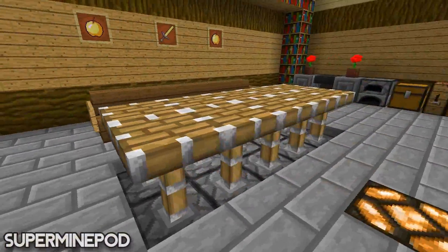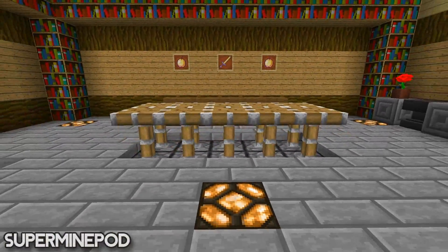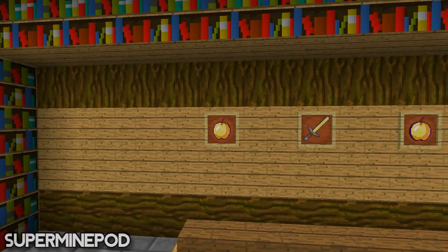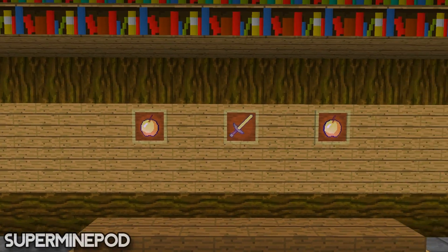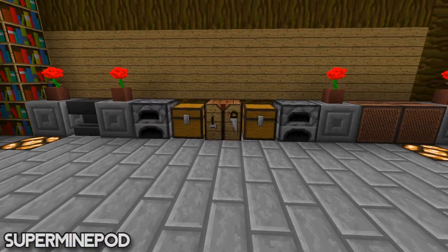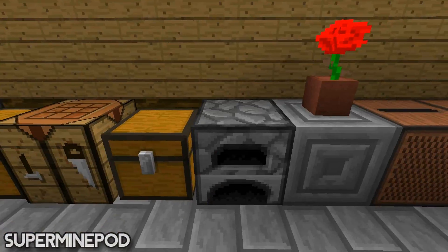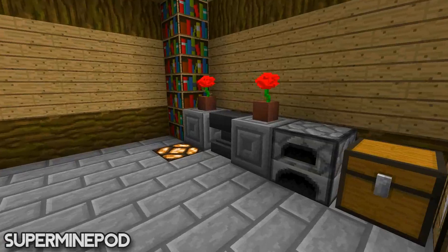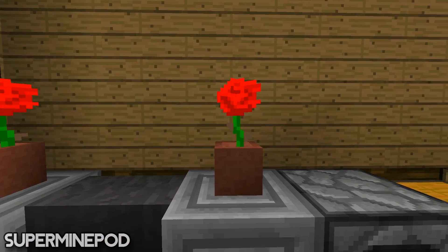Over here we have a table where I basically store all the videos, some butter items, a butter sword and butter apples — all enchanted of course. Over here we have the basic stuff in Minecraft: a crafting table, chest, furnace, some jukeboxes, an anvil, and of course some beautiful roses.